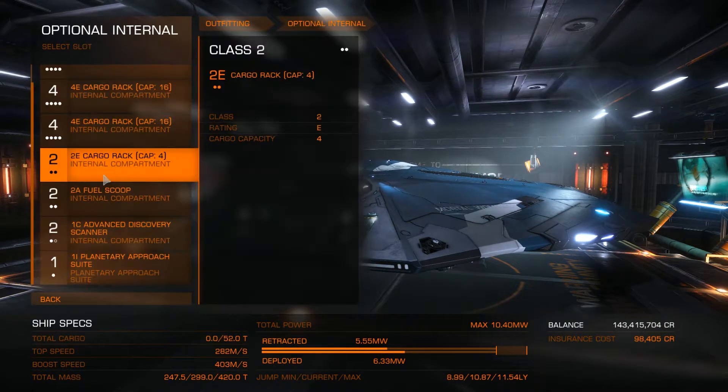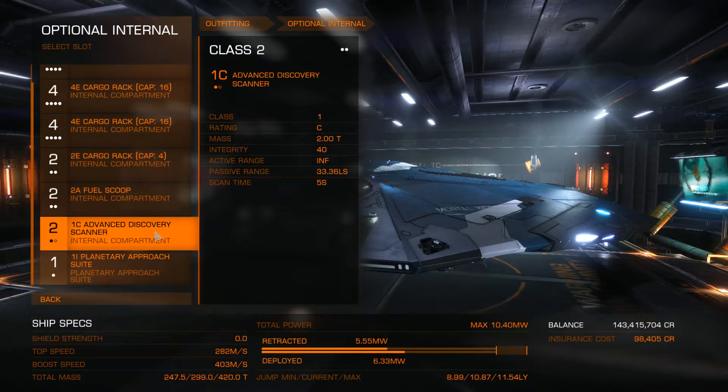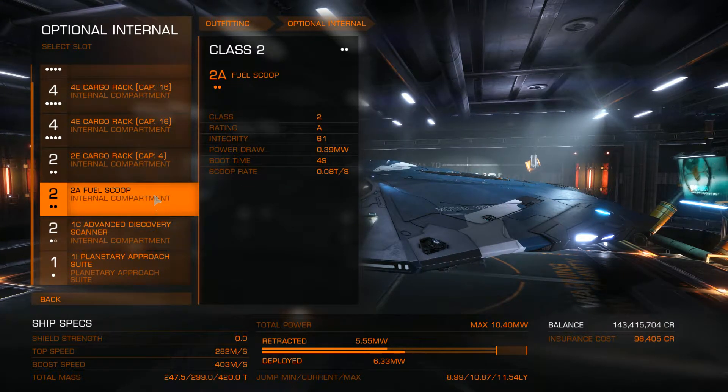So that's the optional internals. We've got cargo racks everywhere except a Discovery Scanner and a fuel scoop in our smaller compartments, which wouldn't be able to hold that much stuff anyway. We've got plenty of cargo space.